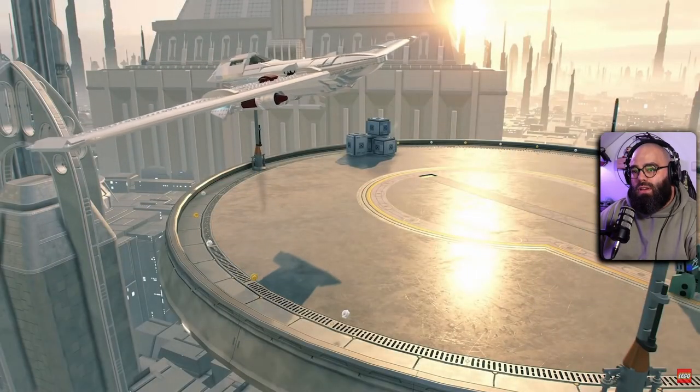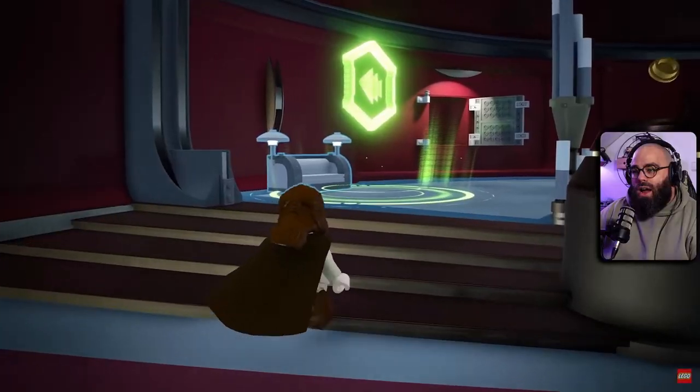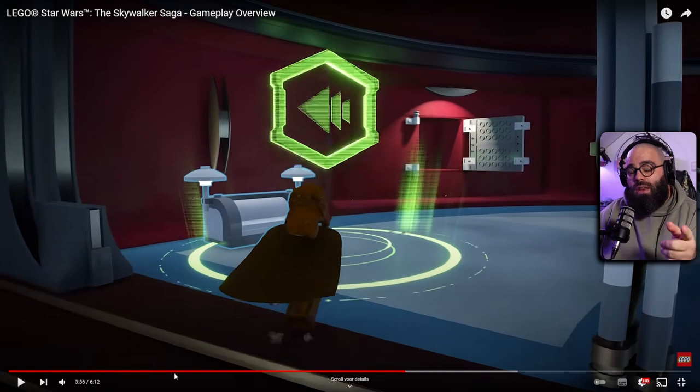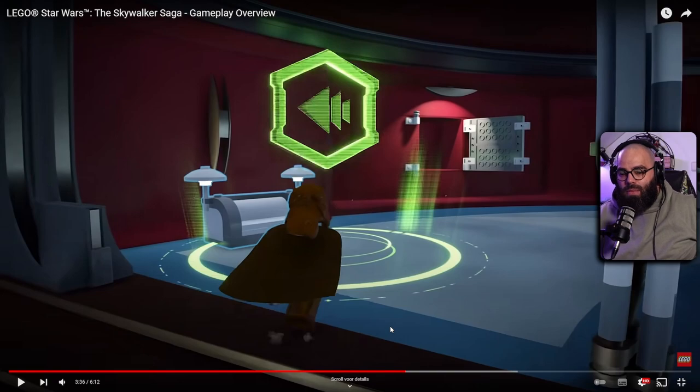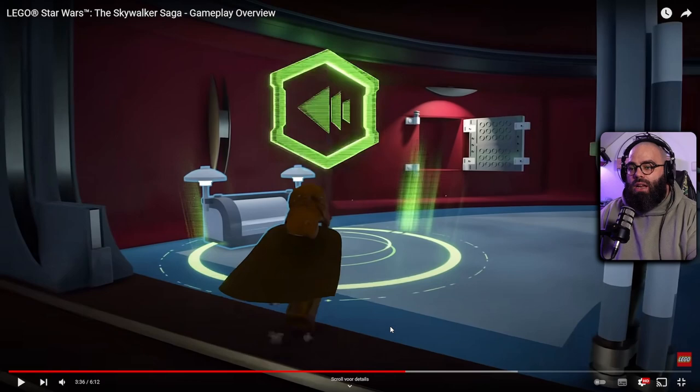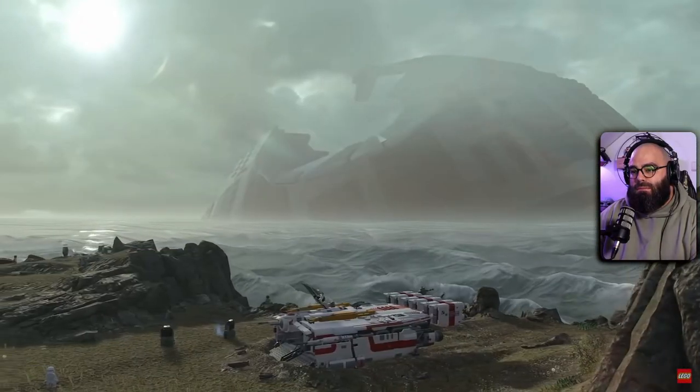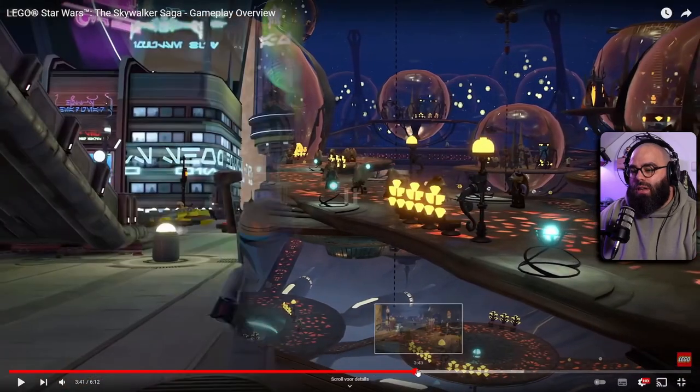As you arrive at new destinations, you can choose to continue through the main story — from a menu that looks a bit like the one we just saw. It might show main missions versus side missions and objectives you can pick up. Or take a detour to explore iconic and expansive planets.